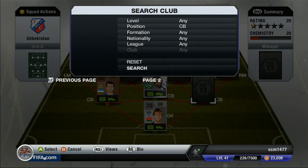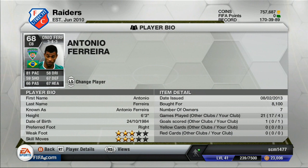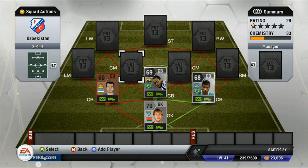Our second center back, you guys probably saw him, is Antonio Ferreira. He plays in the same team as the goalkeeper. 81 pace, 67 defending, and 67 heading aren't too good, but you can't really beat 81 pace for an outside center back — that's the main stat they really need. 6'3" is nice. Costs $8,100, so not too expensive.